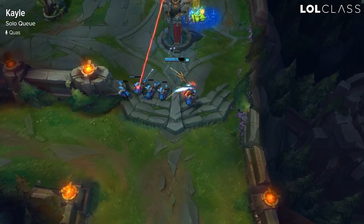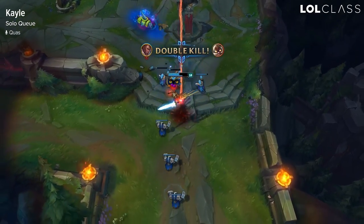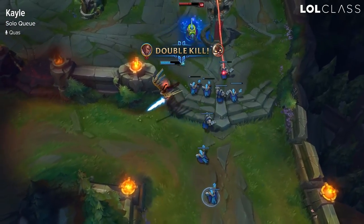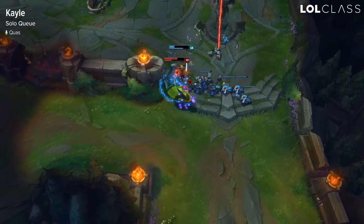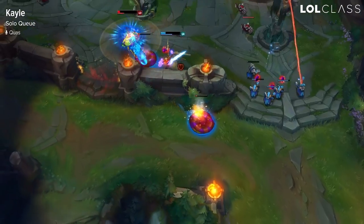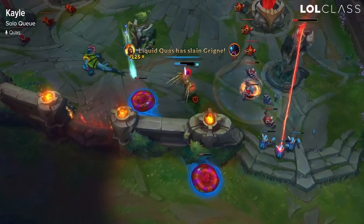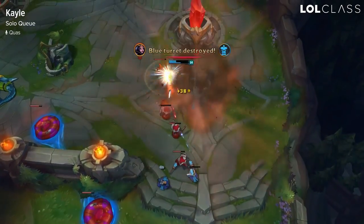Right now, the reason that Kayle is good is that a lot of her item options in her build path got buffed. She's always been a really strong lane bully that can push champions in. And since turrets got weaker, you can just push minion waves in over and over again, and the minion waves will take down turrets on their own. So you're able to get turrets down a lot faster than before, which makes Kayle a stronger pick overall.